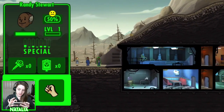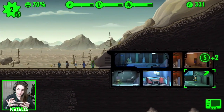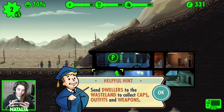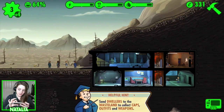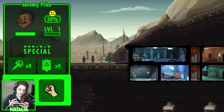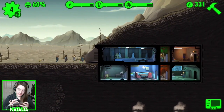We've got quite a few people here today. Hello Randy — how you doing? Let's take a look where you'd be best suited. Send dwellers into the wasteland to collect caps, outfits, and weapons. This guy is best suited down in the power room. His name's Jeremy, by the way.